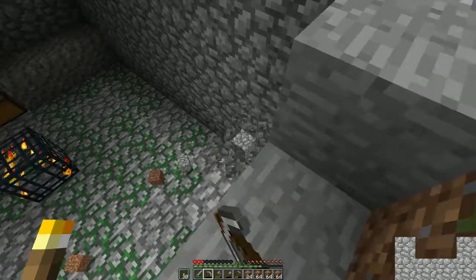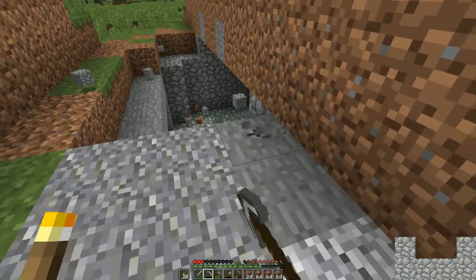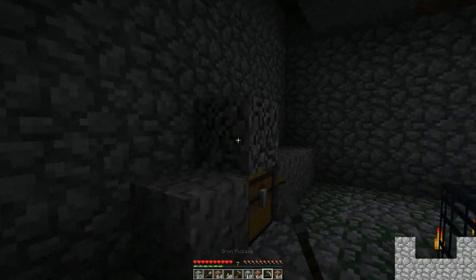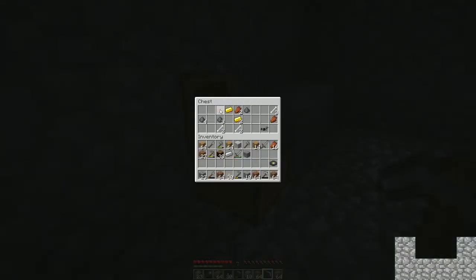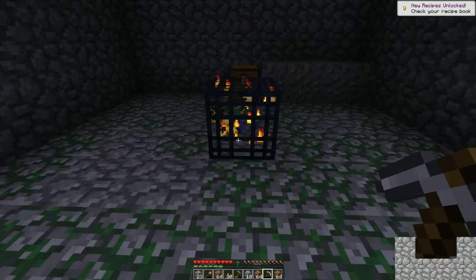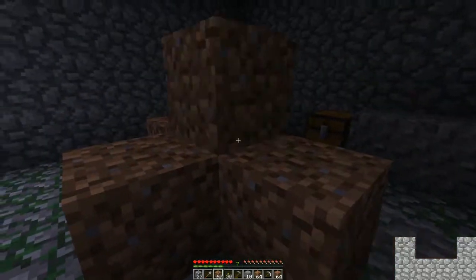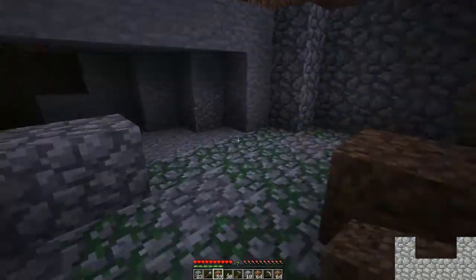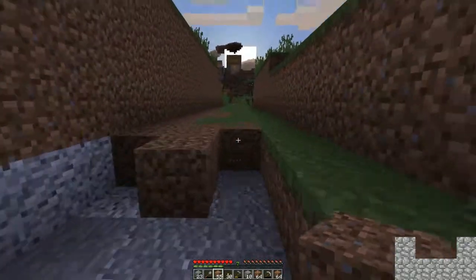I edited it out, but after that moment I dropped down and died — it sucked. I came back, recollected my stuff, and saw there was a chest down here. I opened it up, got some gold ingots and some sort of iron saddle — pretty cool stuff. I forgot that you could break up the chest to take it with you, but I was looking at it thinking I don't want any more stuff to spawn.